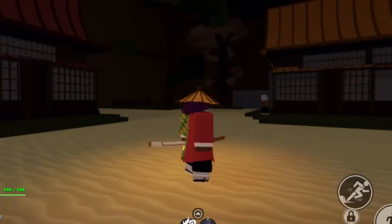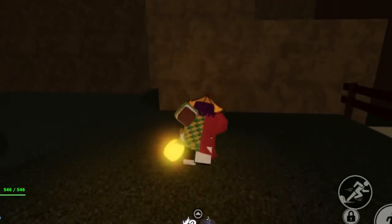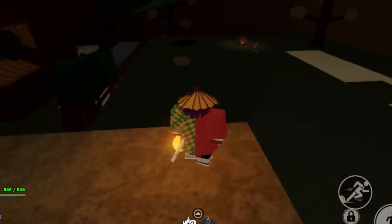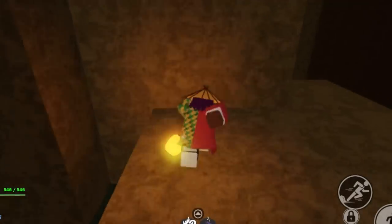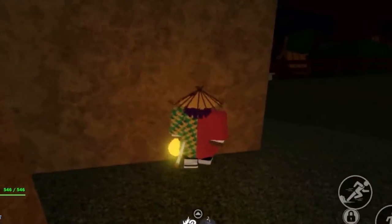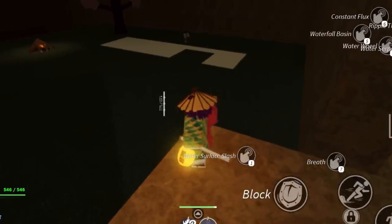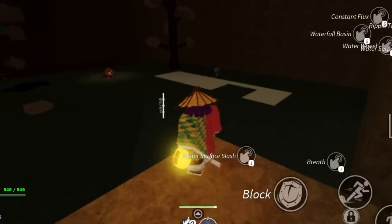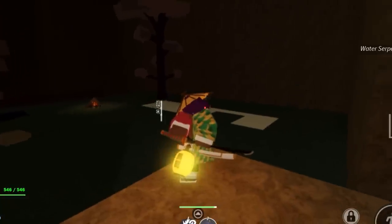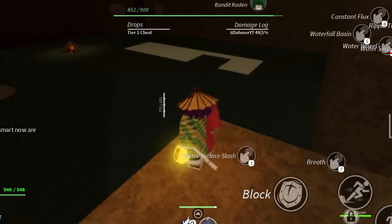For defeating bosses, the first method: find a ledge above the boss. Every boss has a ledge where you can stand and the boss can't hit you. You'll need a ranged move — water serpent is great since it has unlimited range. Stand on the ledge and use your ranged move the entire fight. Combined with friends, this method makes boss fights much faster and easier.